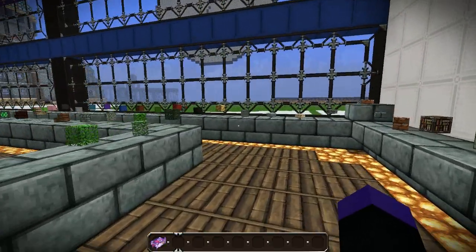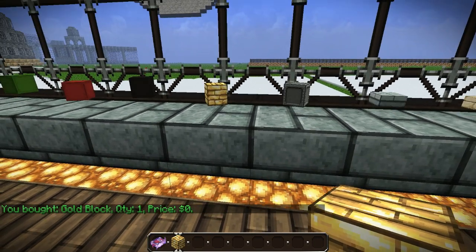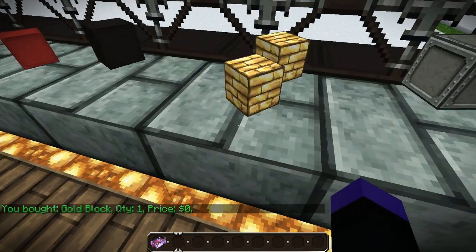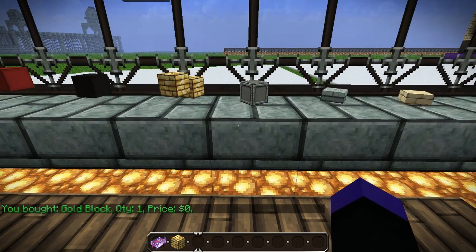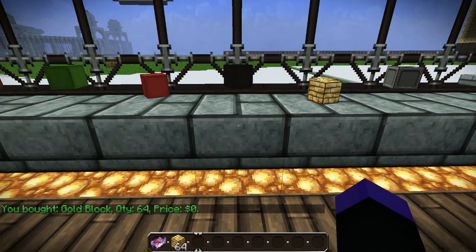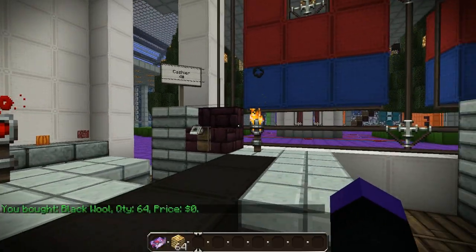Let's run down quickly on how to buy stuff. If you just want one of one item, you simply right click the block that the item is floating beneath. Now if you want to buy a stack, all you need to do is sneak and right click and you should get a stack of whatever item you chose - so if I want a stack of black wool it's as simple as that. So that's how you buy.